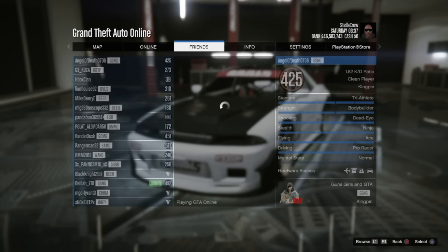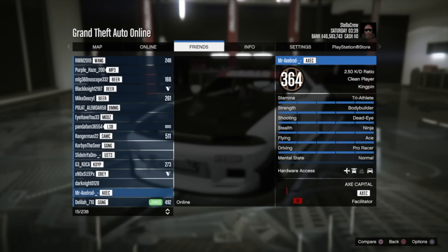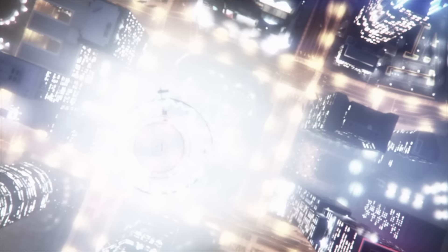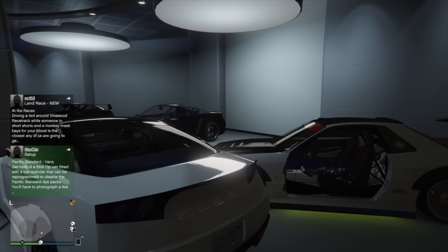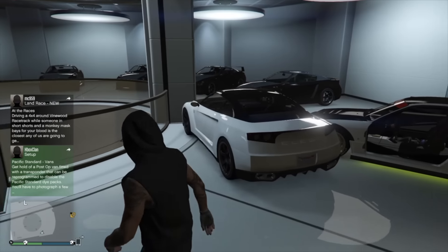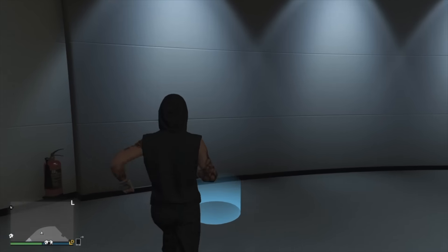Once fully upgraded, sit in the exit-to-office screen, hit options, go over to friends, and join the friend who is sitting in the job lobby. Click on that friend, click join game — it's going to ask if you're sure, hit it, and it should give us an error. Yes — alert. It's going to return us back, and if all worked we should see two of these in the garage. Boom — we see two!